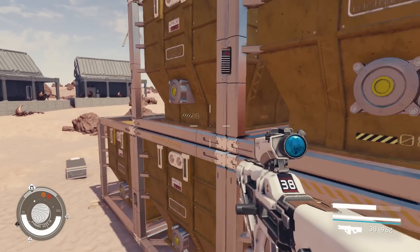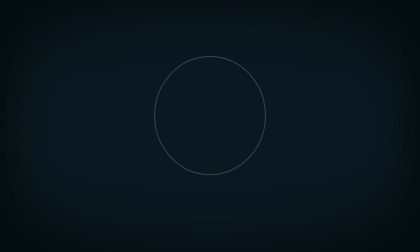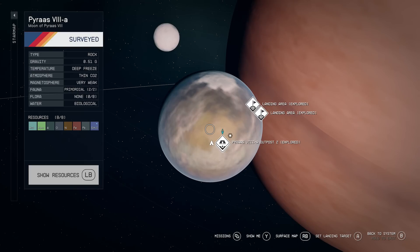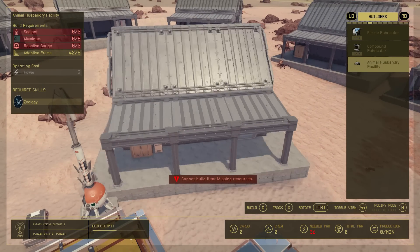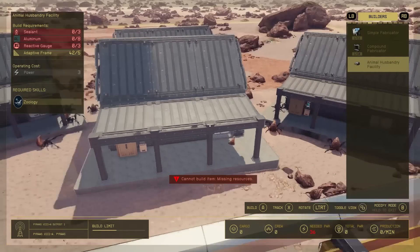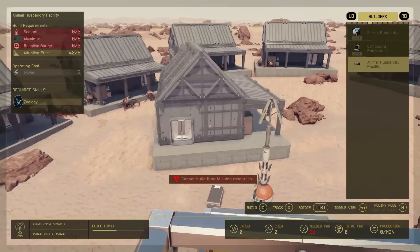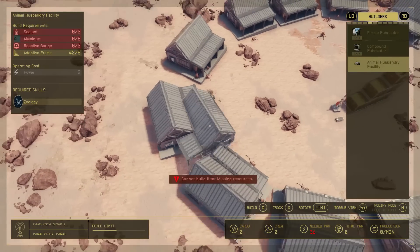After you've scanned all of the creatures at this planet, which doesn't take too long — just search around and land at a random area on this planet and eventually you'll find all the creatures. You're going to have to scan multiple of them; there are only two different types of creatures here, two different types of primordial creatures. Once you've got that done, you'll then be able to build this at your outpost. I suggest finding an area on the planet that's flat. If you just build stuff over the rocks, they'll just disappear, so you don't really have to worry about them getting in your way. If you go to builders here, there's this facility called the Animal Husbandry Facility, and this is what makes these creatures spawn here. Once you put them in, they'll automatically spawn.